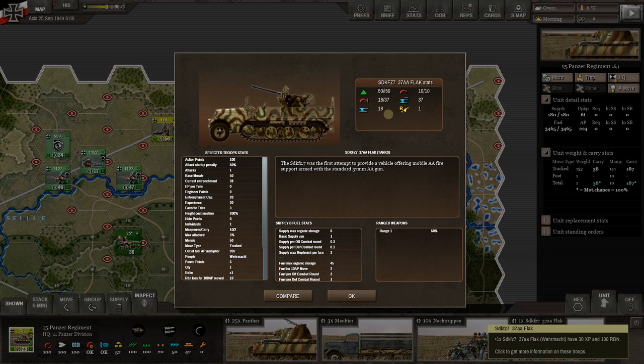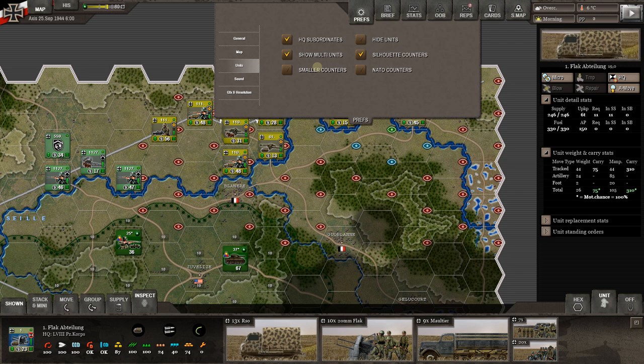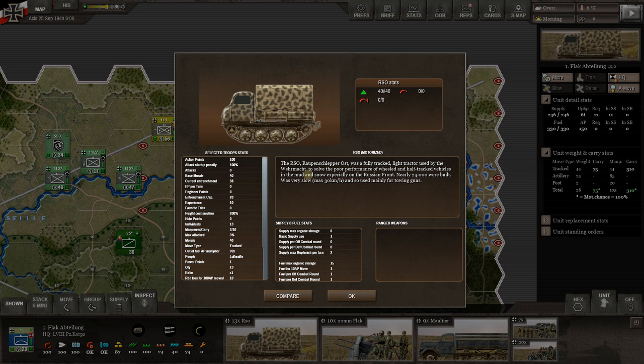With anti-aircraft, I've noticed flipping around the map — let's go to a dedicated anti-aircraft unit. If we go to NATO counters we can see it clearly: anti-aircraft, right next to the headquarters. We've got a half-track — actually it's fully tracked. It's a fully-tracked light tractor used by the Wehrmacht to solve the poor performance of wheeled and half-tracked vehicles in mud and snow on the Russian front. Nearly 24,000 were built. They're very slow but they tow guns.